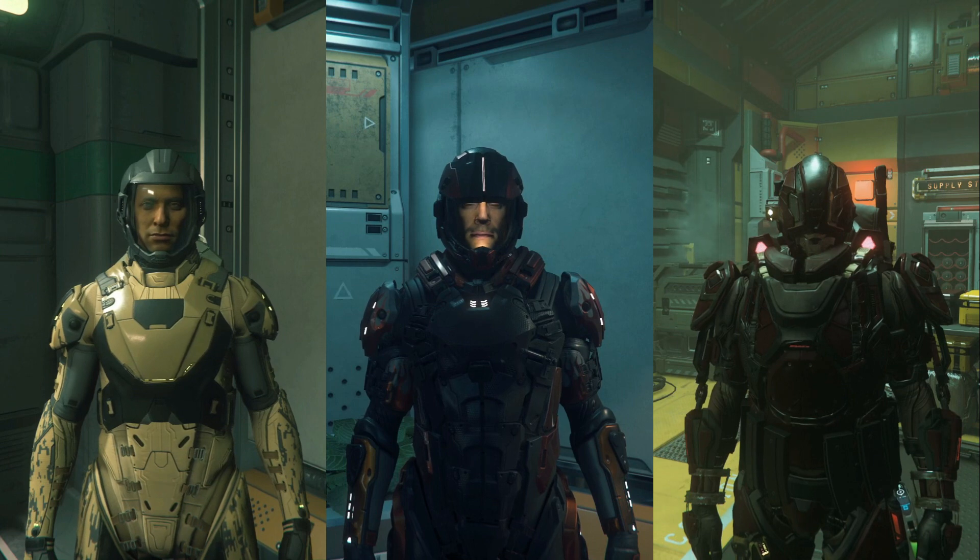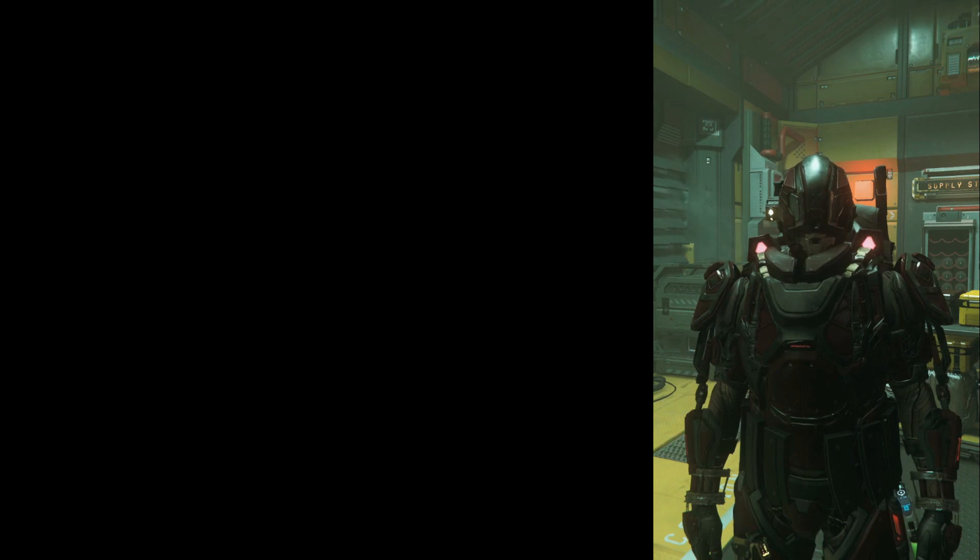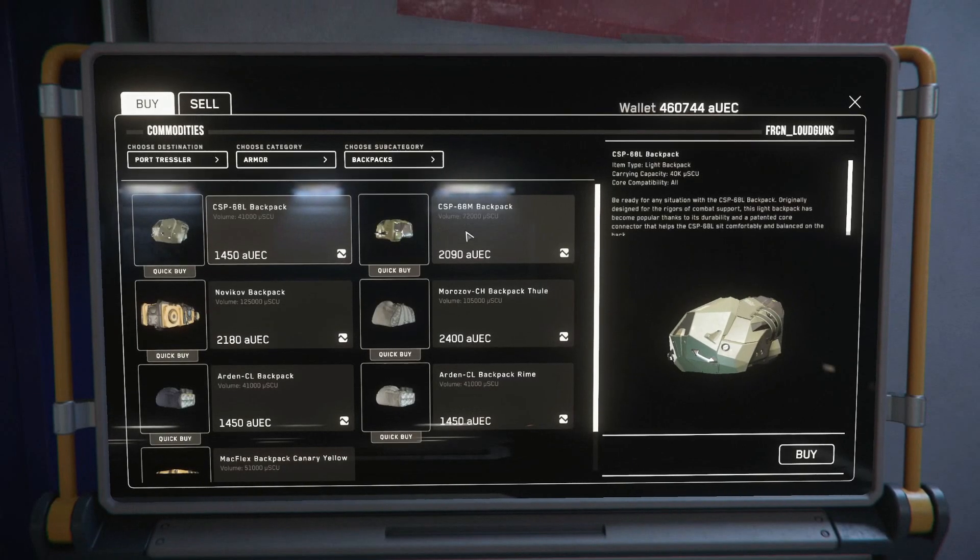We're going to be doing bunker missions where most of the combat occurs in tight, confined spaces. I'm not too worried about covering larger distances, and I want to be assured I'll take a few rounds before going down. Plus, this Defiance set I found in the armour shop at Port Tressler looks epic, so I'm going to take the heavy. The class of armour will also affect the size of backpack you can attach, with the biggest backpacks only fitting onto heavy armour.